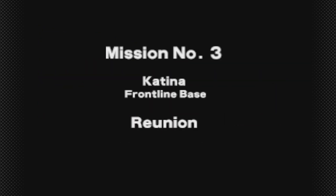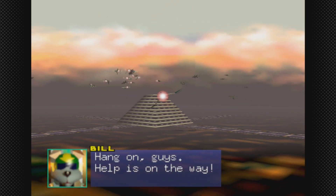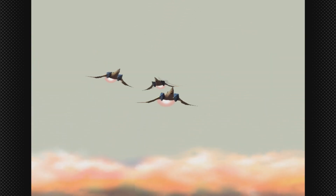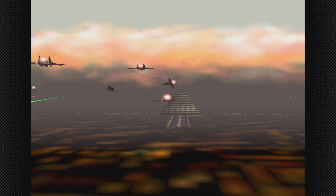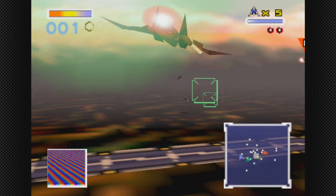First up we have Katina. This is another all-range mode stage. Hang on guys, help is on the way! And we have some other characters we're going to end up meeting here. We're fighting a huge wave of enemy soldiers.